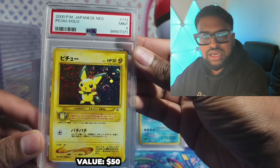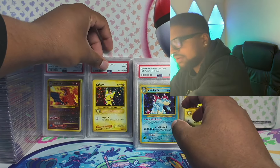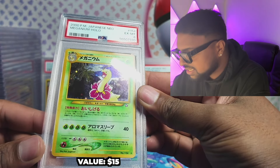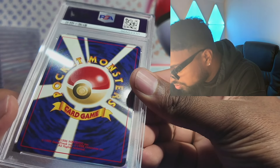Pichu with a swirl — got a 9! Nine is pretty cool. I do have a first edition Pichu which I got off my boy Patrick — shout out to him. Then Meganium — got a 6. These cards look immaculate, like packed fresh. It's the thing about grading man.